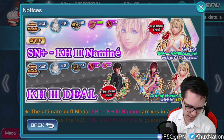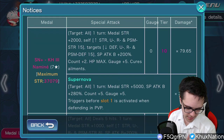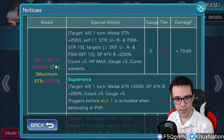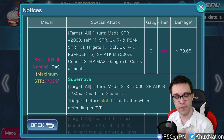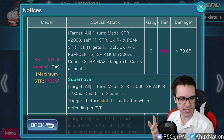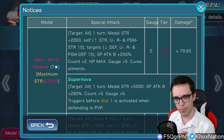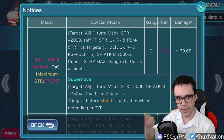I think I covered everything - let me know in the comments if I forgot anything, and give me your thoughts and opinions in the comment section down below. The only other thing I didn't really mention is the fact that Naminé recovers five gauges instead of ten like Kairi and Shion do - that's the only real downside to her, but it's not a big enough downside that it really matters in my opinion. If you enjoyed the video, please leave a like, subscribe, and hit that bell button - it's the best way I know when I upload more videos. My name is Brian from Kayhawks Nation - I'll see you guys in the next video.